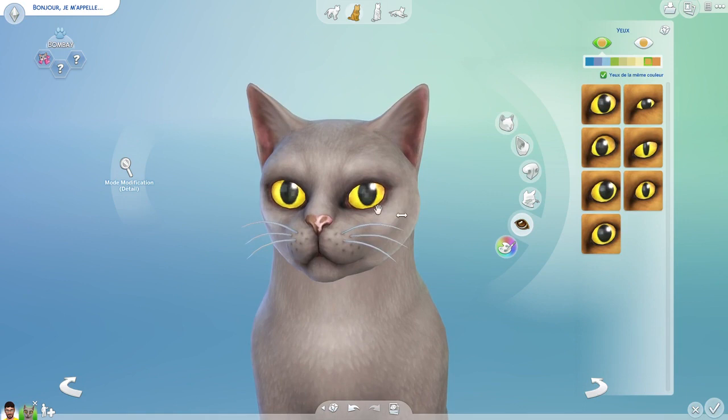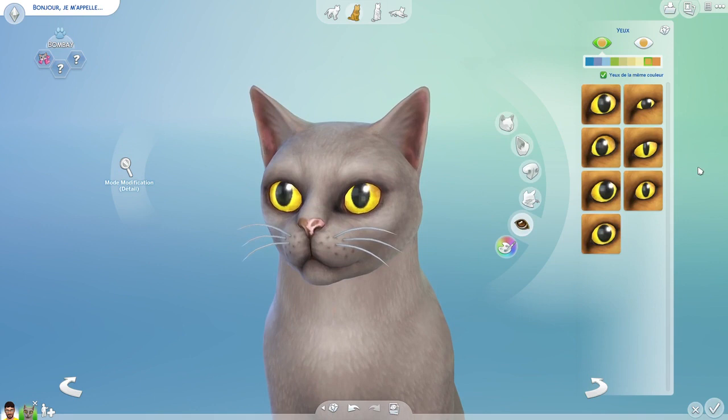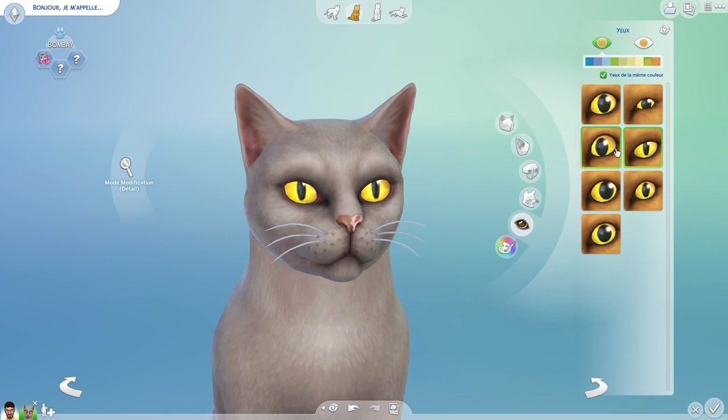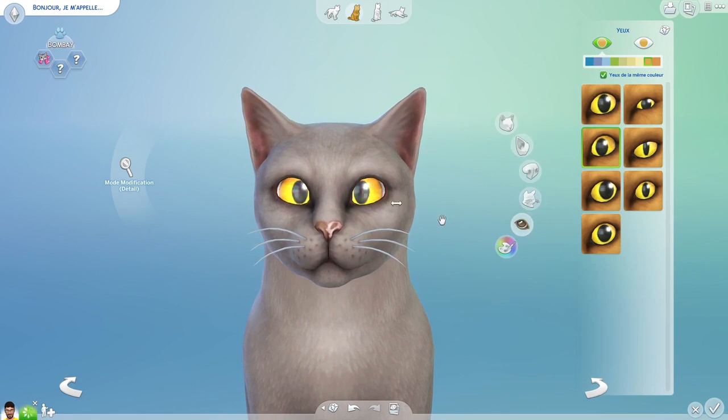Oh, the eyes — we're gonna change this because I don't like big eyes like this, it looks a bit strange, a bit crazy. It reminds me of the Cheshire Cat from Alice in Wonderland, and that's not what we're looking for. Even if the Cheshire Cat is pretty cool, it's not really realistic. Oh, this shape looks pretty realistic, pretty normal. Let's try some other eye shapes. Oh, it looks so cute! I want to have this shape, it looks so good.